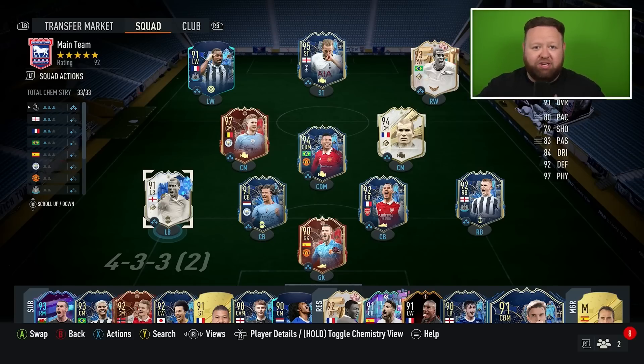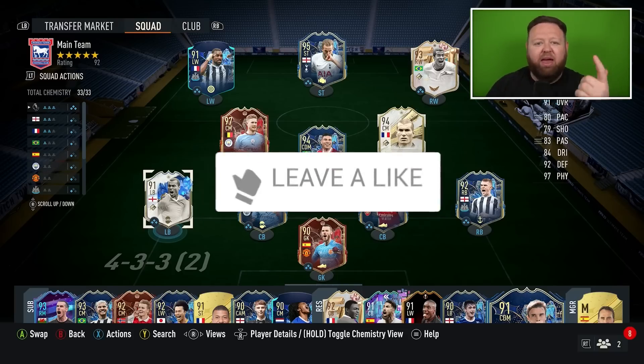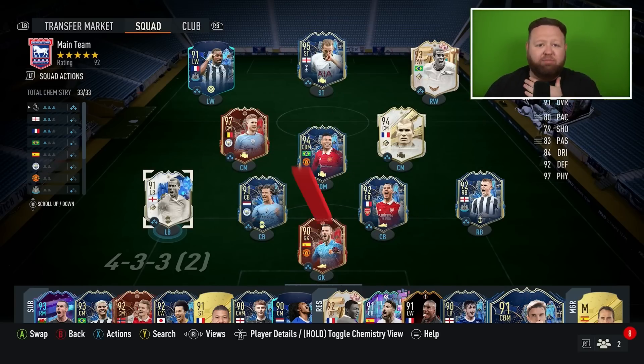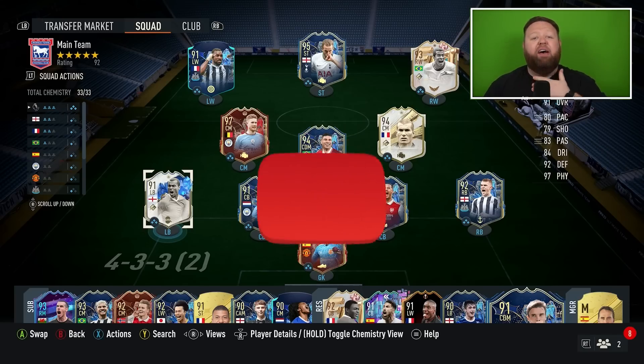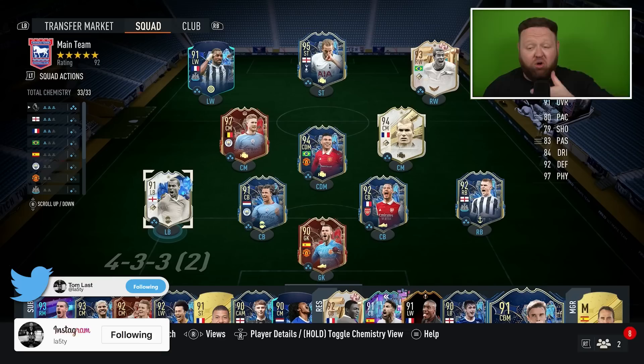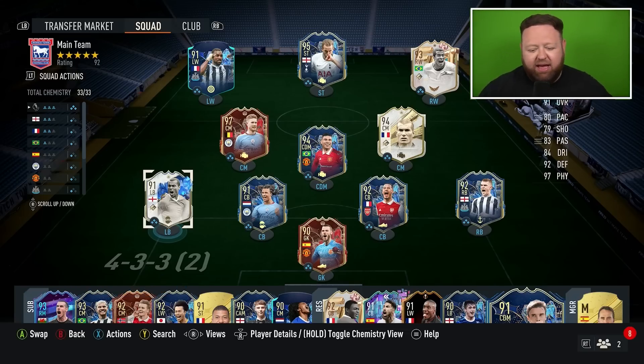That worked out, but Saliba drops Giles' chemistry a bit, so I was just testing him out. Ashley Cole can go back in. Ladies and gentlemen, that is going to end the episode right there — we've done our guaranteed Prem TOTS. Who did you get? Was it more valuable than the SBC cost? Have a good one, smash a thumbs up if you enjoyed, subscribe if you're new, and follow me on Twitter, Instagram and TikTok — links are down below. See you tomorrow!